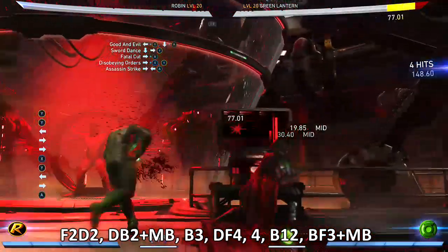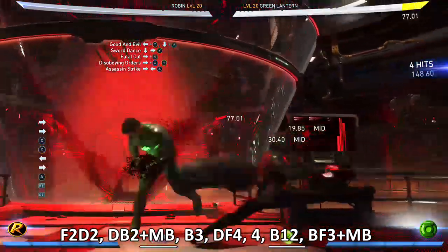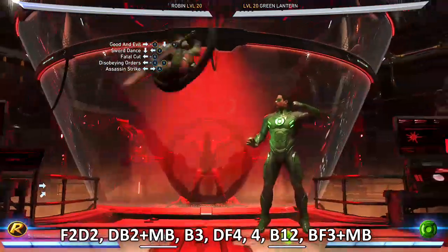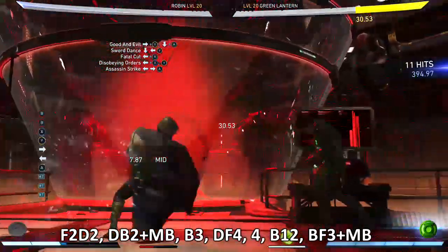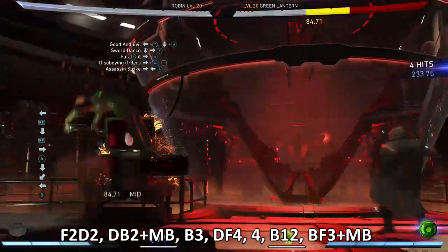If that proves too difficult, it's a lot easier to finish with the one two and then the back four three. You can exit two to give you about 417 damage. I'll go ahead and show you what that combo looks like. No matter what character I'm using, my back three is pretty inconsistent — and that's the other option: you get 417 damage.